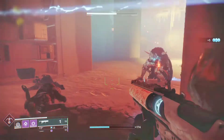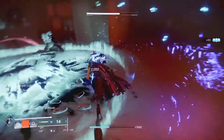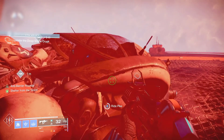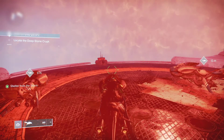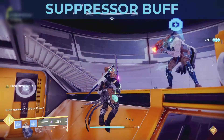Your first objective for the raid is to get to the first encounter, and to do that you need to kill some enemies in the beginning that are blocking the entrance. Past those enemies, it's time to ride some pikes or your sparrow to get to the first encounter. There are three responsibilities in this raid that you need to be familiar with: scanner, operator, and suppressor.